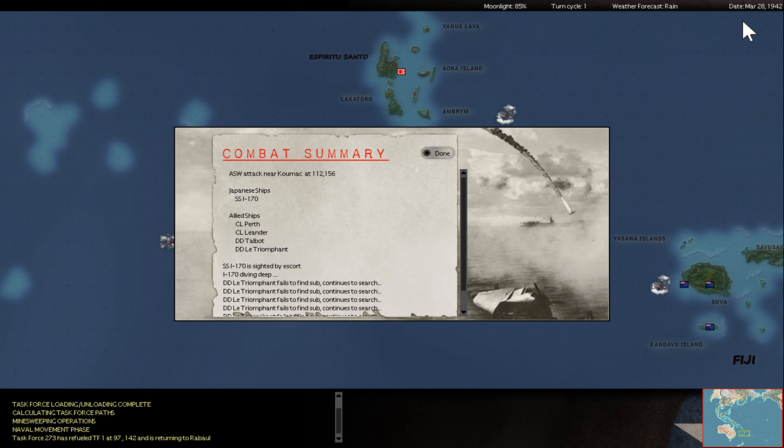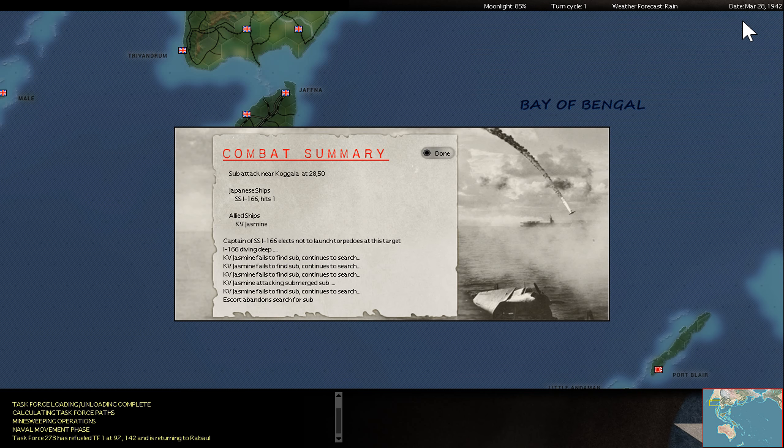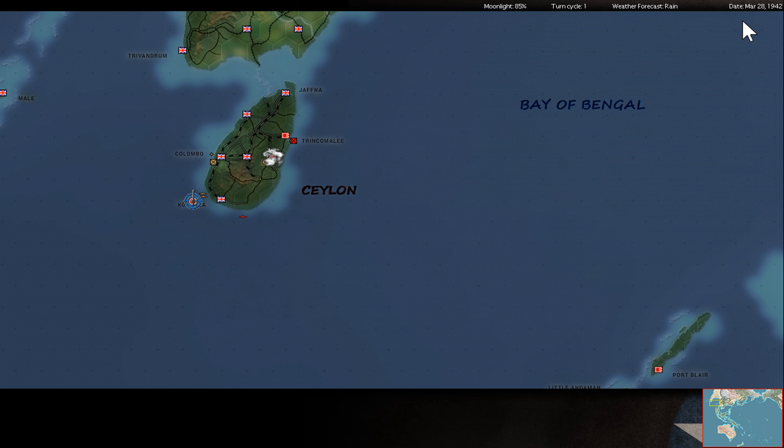First, there's a French destroyer — or a whole task force — approaching Comac. My submarine tried to intercept but it was not successful. It was a corvette still south of Colombo. It hit my submarine. Not so good.